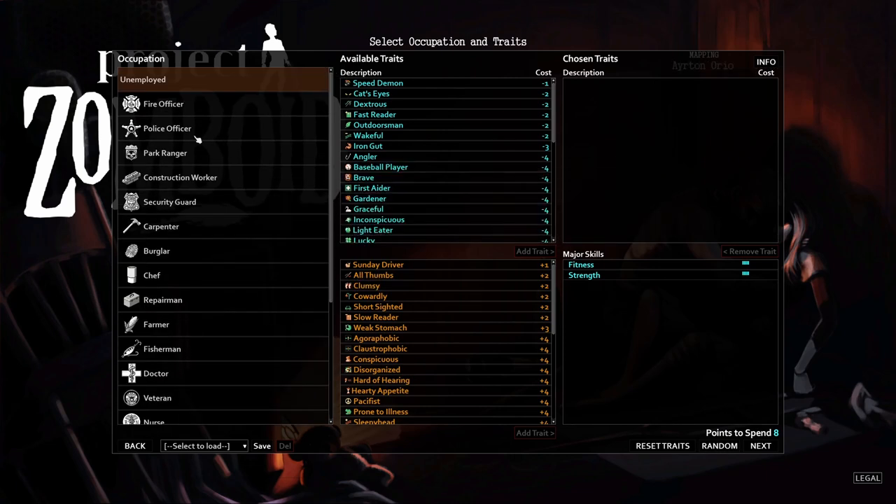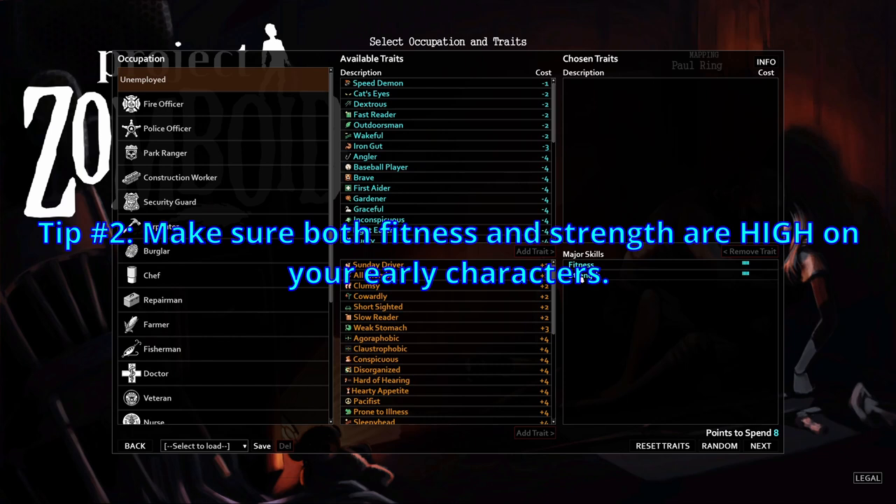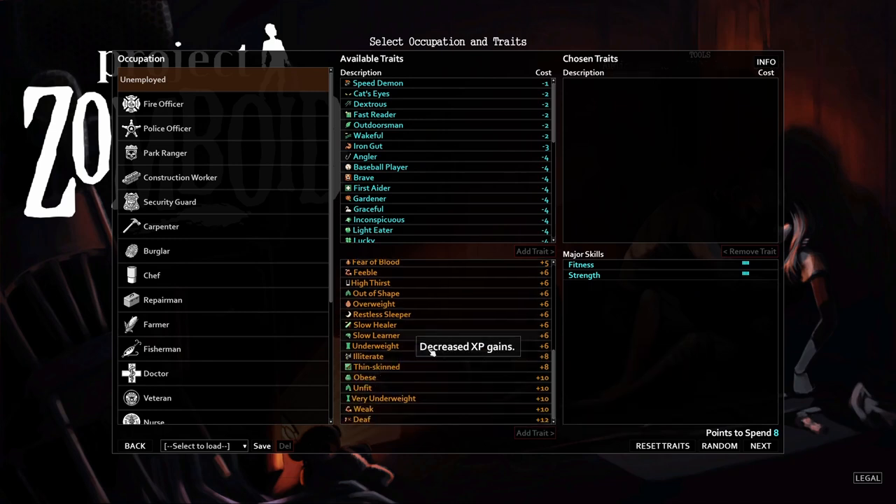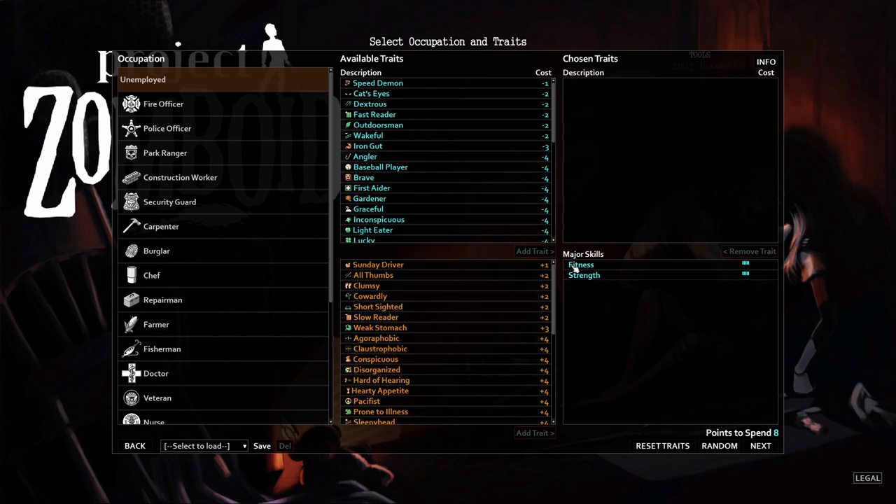My next tip is about character creation: until you know what you're doing, make sure Fitness and Strength both start high — I'm talking a 9 or 10. Every single thing your character does is modified by these two stats. Strength affects pushing, fighting, and carrying capacity. Fitness affects movement, endurance, fatigue, and attack speed. Do not lower these — these stats take longer to raise than any other skill in the game.